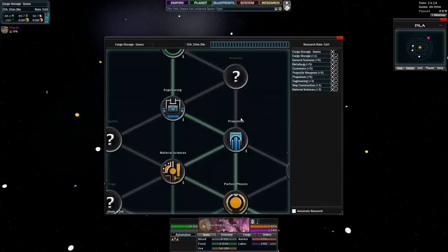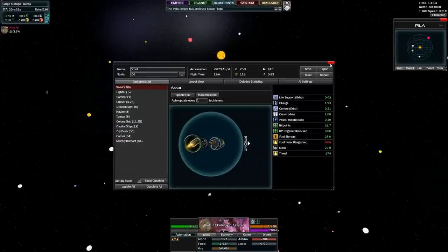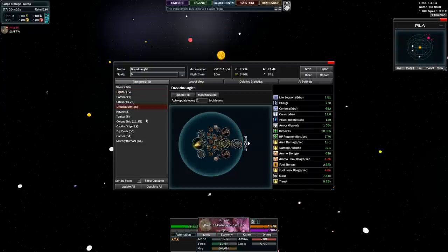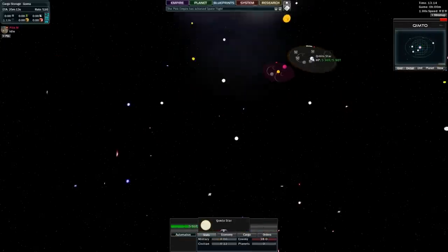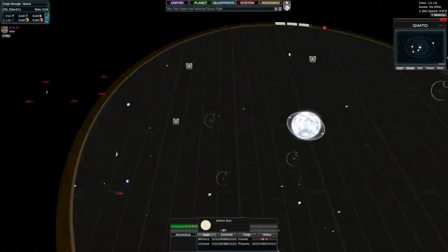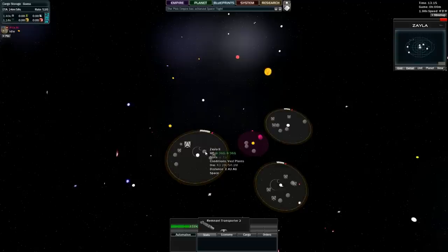All researching does is buff up the modules. Modules are what you use to build your ships. All of your spacecraft are actually built by you - you have a few pre-builds here but I won't be using most of these. Remnants are an AI faction, not one of the main factions. They carry really good early game stuff. If you can capture their ships, you get their blueprints and all of their goodies.